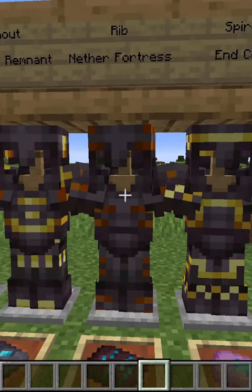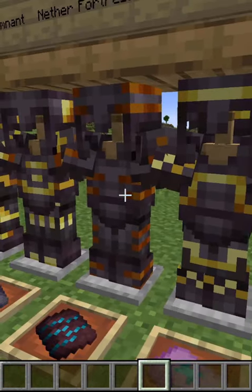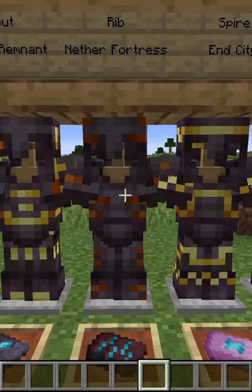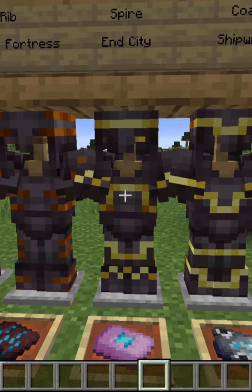This is Rib, which you can find in a Nether Fortress. You notice that it's darker — I find that interesting. All of this is gold, by the way. This is Spire, which you find in the End City.